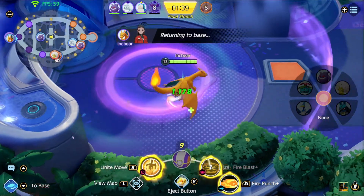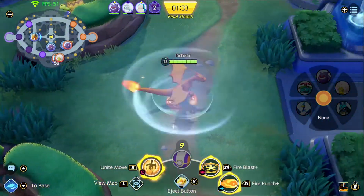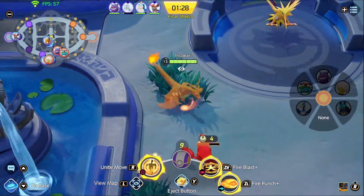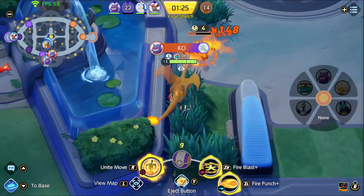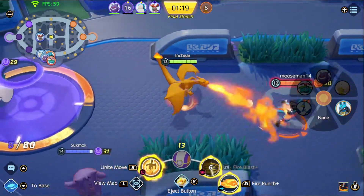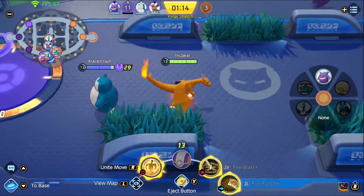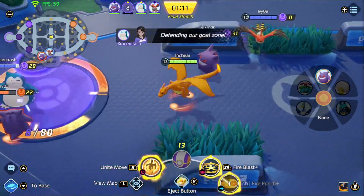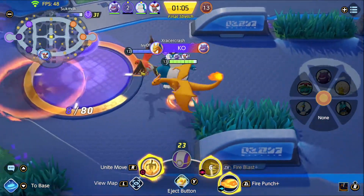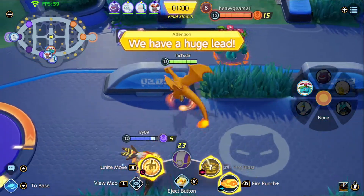His other abilities just aren't very good on their own. Flamethrower is a ranged beam attack with a slow startup that locks you in place. Fire Punch is a dash attack that only moves a short distance and has a lot of end lag. Fire Blast hits one specific area and deals damage over time, but it's not very much damage and they can easily just get out of it. And Flare Blitz is a dash attack that moves towards a Pokemon and hits them, but it doesn't hit very hard, is hard to control, and automatically moves toward a Pokemon so you can't use it to escape.